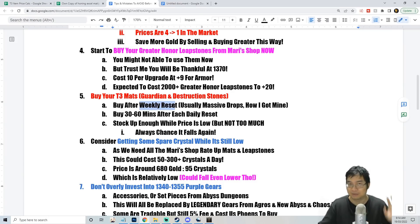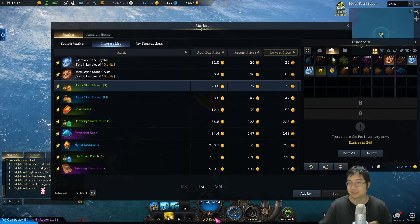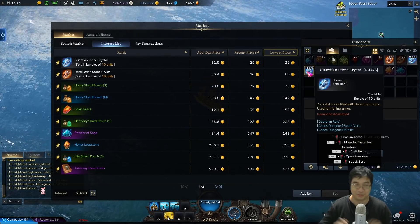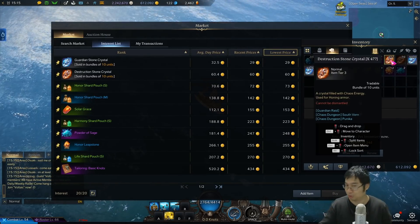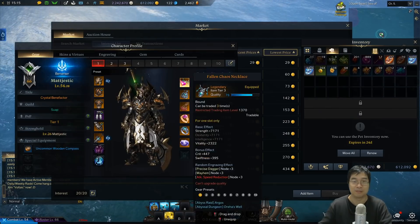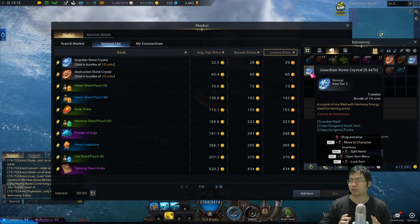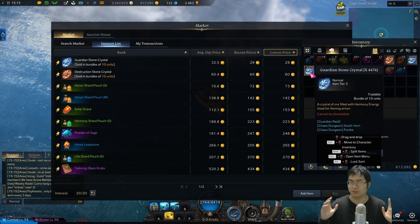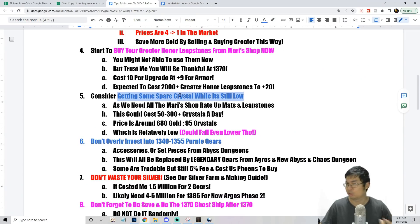The second good time to buy is about 30 to 60 minutes after each daily reset, when players finish chaos dungeons and start selling items. Don't stock up too much though — if the price keeps falling you'll lose gold. I stocked too much and spent about 40,000 to 50,000 gold; I did lose some gold. Don't be like me — stock just enough to help you get to 1385, maybe up to 5,000 or 10,000 stones maximum.